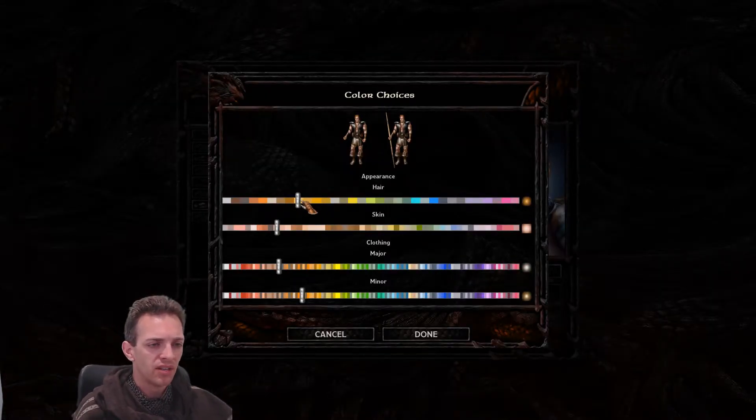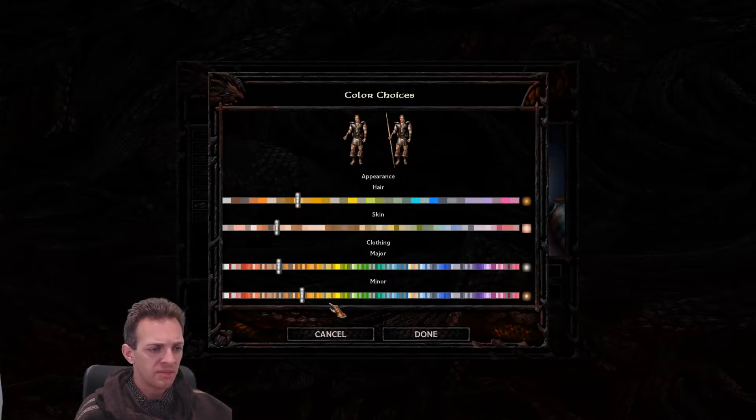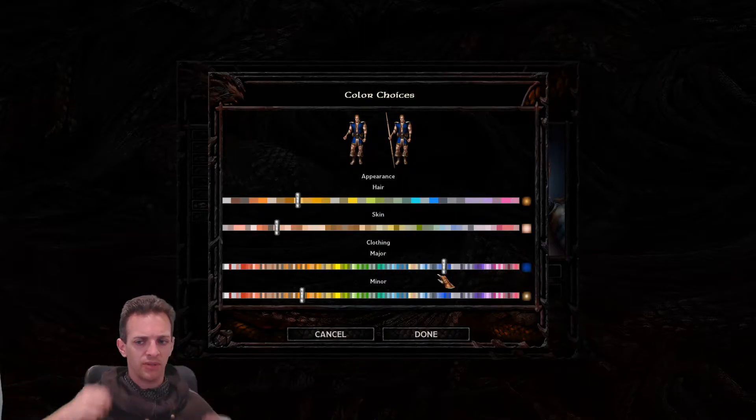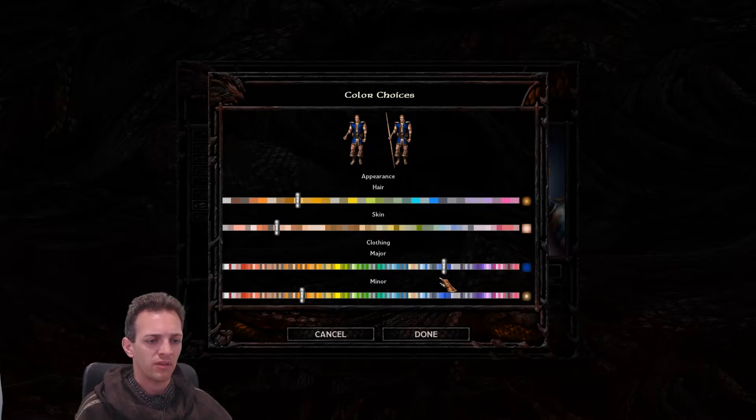Appearance — there's our warrior appearance. The computer has chosen some brown colours, which are fine. I think I'll make one of them blue just so we know who we are. Maybe I need to see if I can get a blue hood at some point. We'll see.